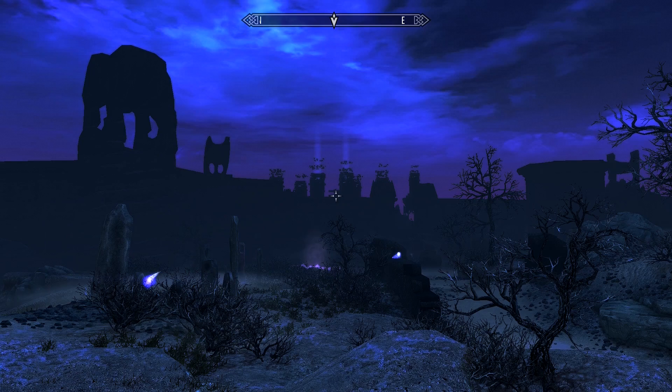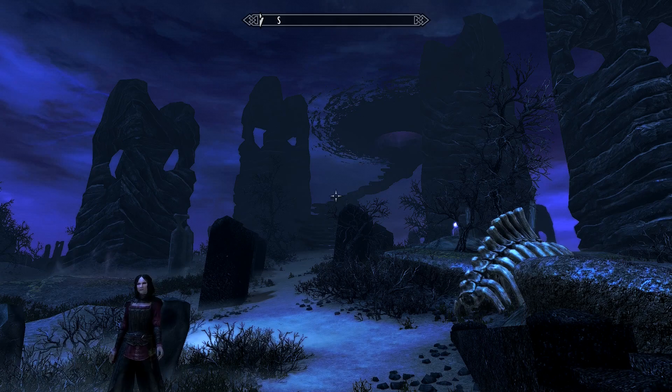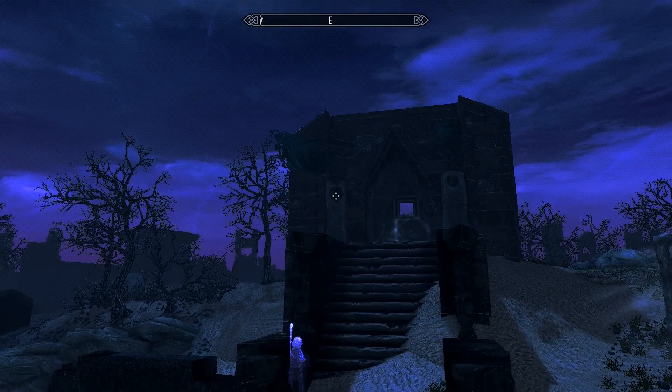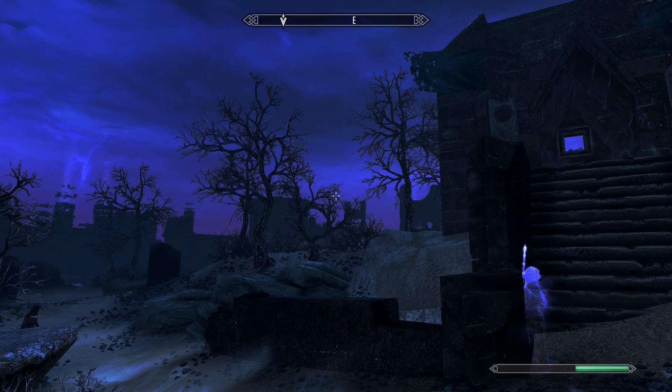Hey, what's up guys, it's Nate and today I'm going to be showing you how to find all of the pages of Jiub's Opus while you're in the Soul Cairn. The eighth page is found just inside the Soul Cairn entrance. Once you get down here, you're going to see a little area on the right with two blue target-type deals. You need to shoot both of those with either a spell or an arrow, and then it will open the cage door. Go in and the page will be laying on the ground.